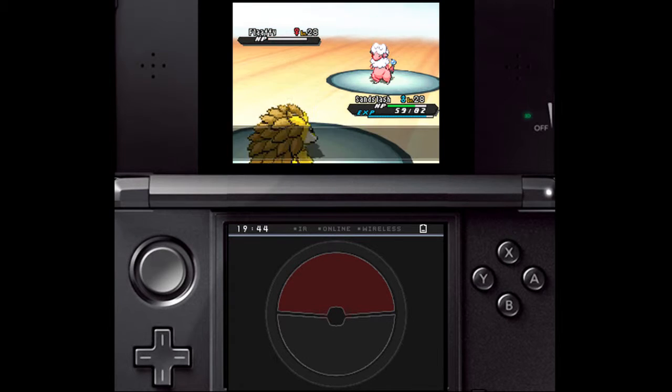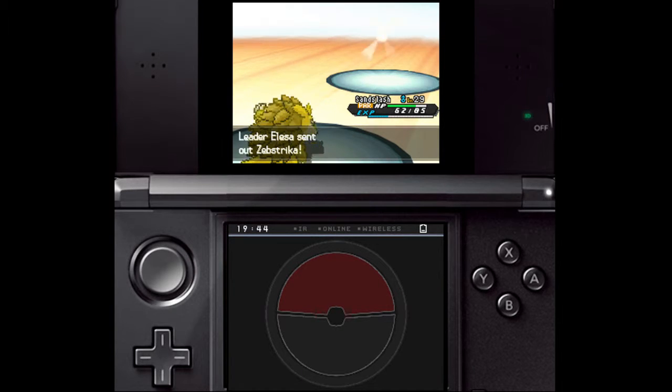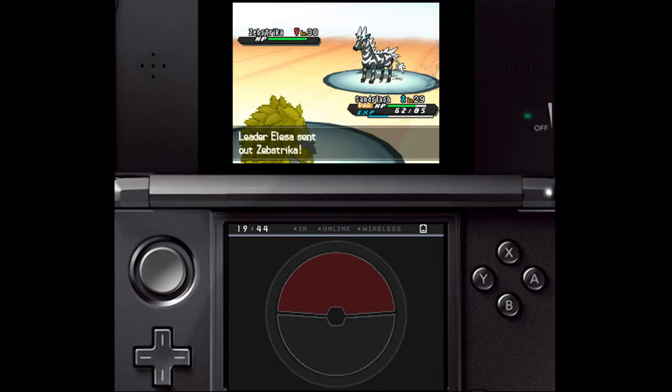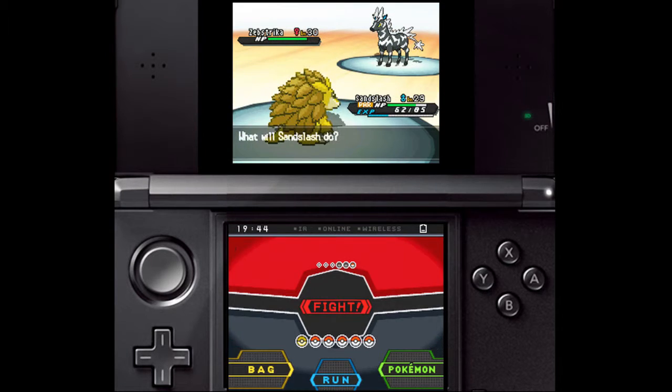Finally, we have Zebstrika, who's another pure Electric-type. Keep your Grass Pokémon away this time, as Zebstrika knows Flame Charge. Ground-types are strongly recommended here, so you can take down Zebstrika in record time before it causes major damage. If your Ground-types have taken damage from earlier, don't hesitate to use sacrificial Pokémon while you heal your Ground-types back to health.